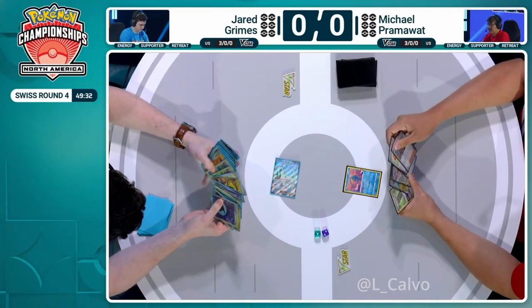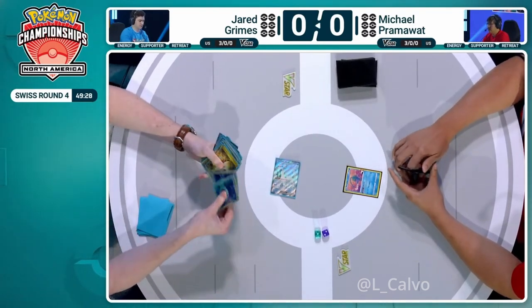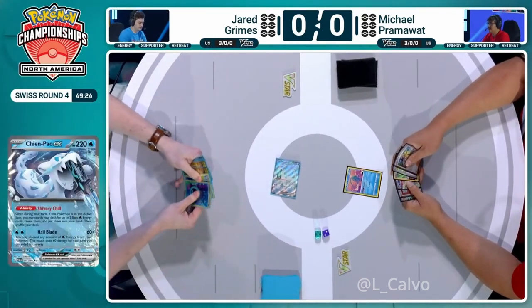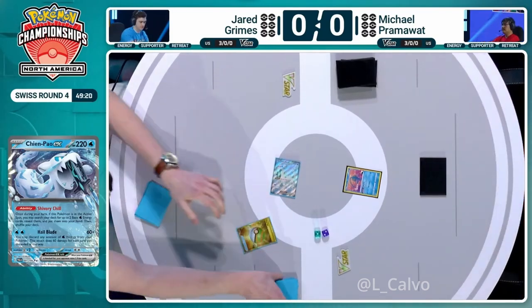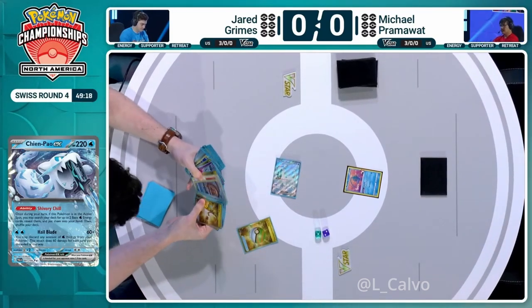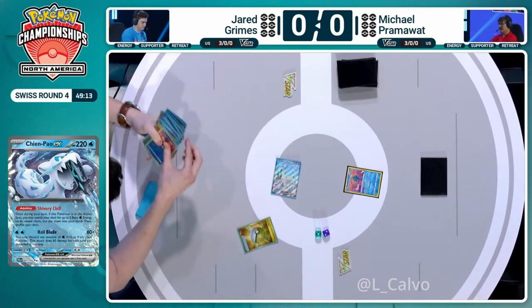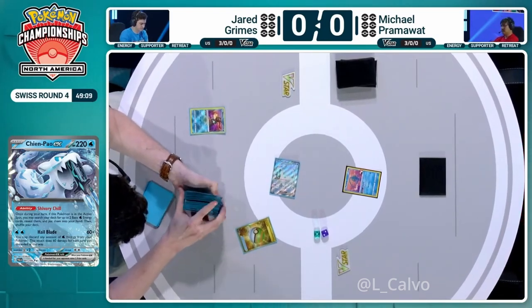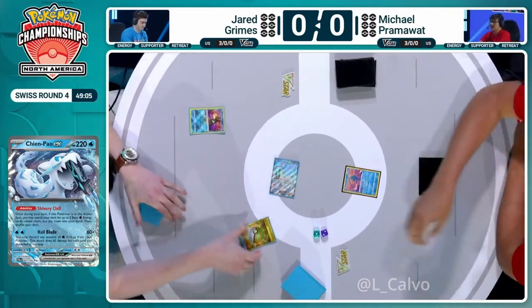Michael has started with the Manaphy, so you might have to prioritize moving that early on. That Manaphy could be a little bit of a pain — it's not one you want in the active in the early game. You want it on the bench because of the threat of Greninja, which is always present in these Chien Pao decks. You can power them up so easily with that Stage 2 Baxcalibur, which the whole deck is really built around. It lets you accelerate as much Water Energy as you like during your turn, so Chien Pao uses Hail Blade to do huge damage.